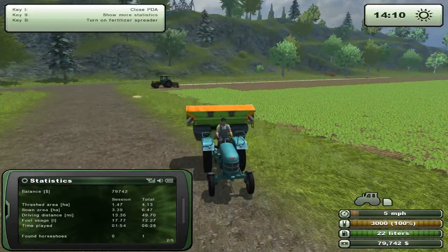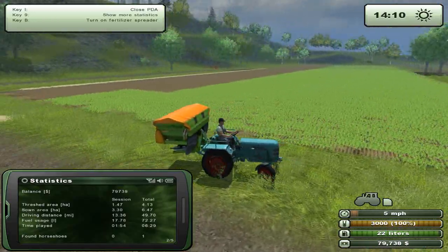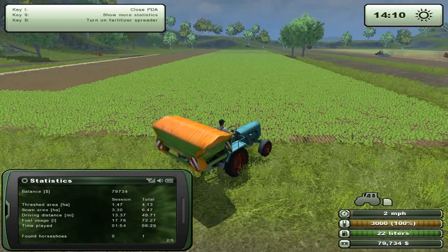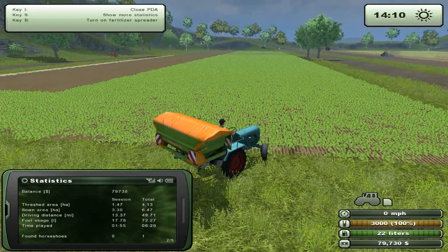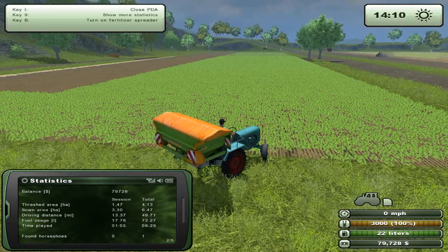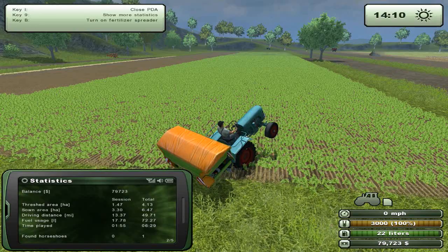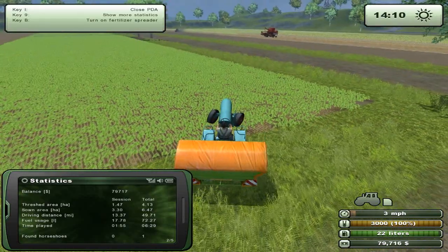We're almost done sowing our canola. Unfortunately it doesn't seem like my cultivator did too good of a job on that last row. You've got to go either really painfully slowly to actually turn, which is next to impossible, or I can reverse my way to victory — which is what I'm trying to do and I still can't manage.